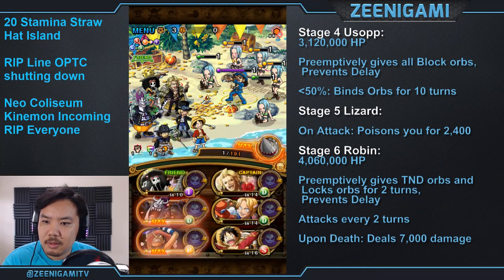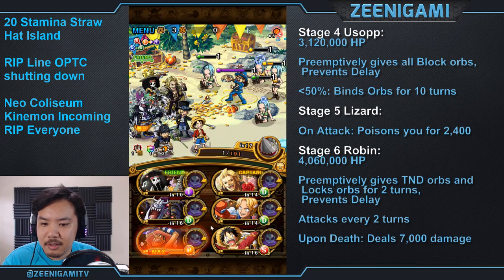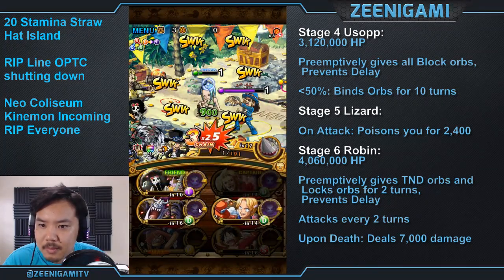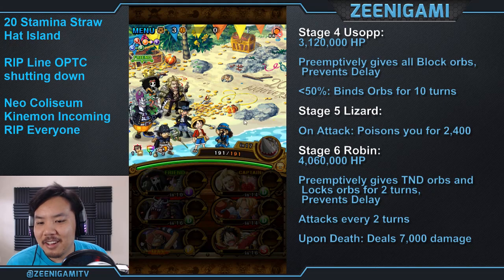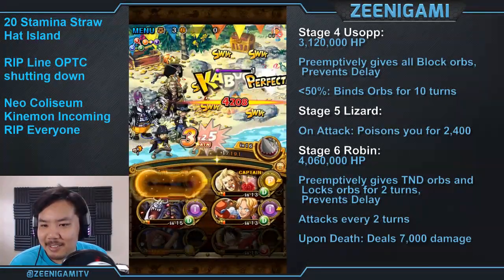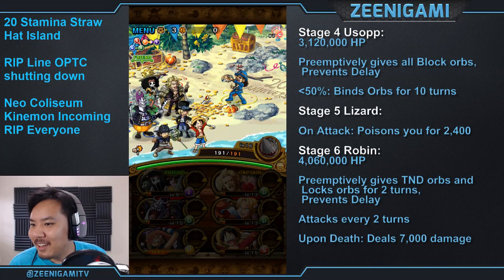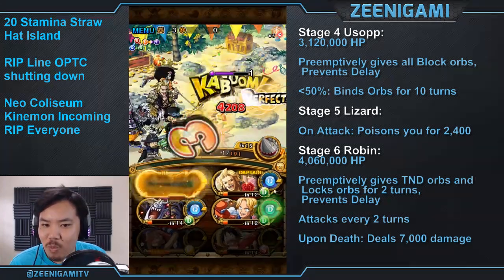After that, this island is more or less over. Usopp does the same thing he did before — he now has 3.12 million hit points, will give you all block orbs, prevent delay to himself, and below 50% will bind your orbs for 10 turns, getting rid of all your orbs. So get him below half health as quickly as you can, then keep punching him until the bind goes away. Save some good orbs for stage 5, which just like the 15-stamina version has a Lizard that will poison you — you have to kill it before it attacks. Get that Golden Pound Usopp special ready.